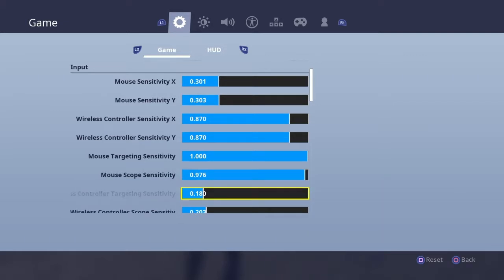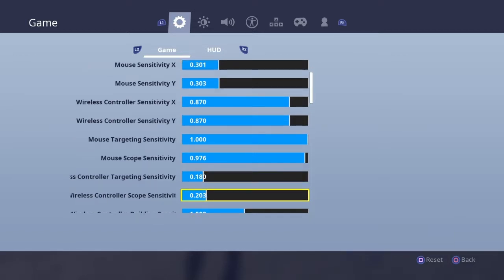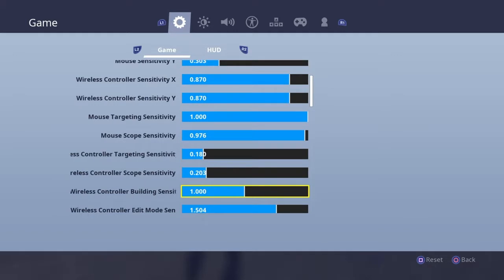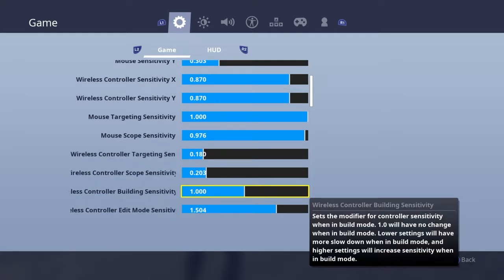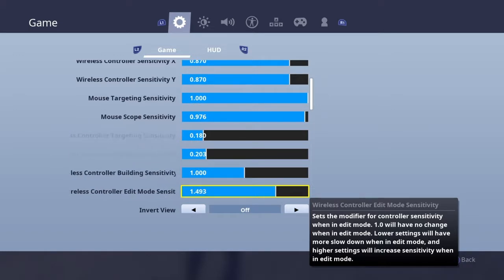But if you guys want to copy off me, go for it. My targeting sensitivity is 0.180, my wireless controller scope sensitivity is 0.203, my building sensitivity is 1, and my edit sensitivity is 1.5.